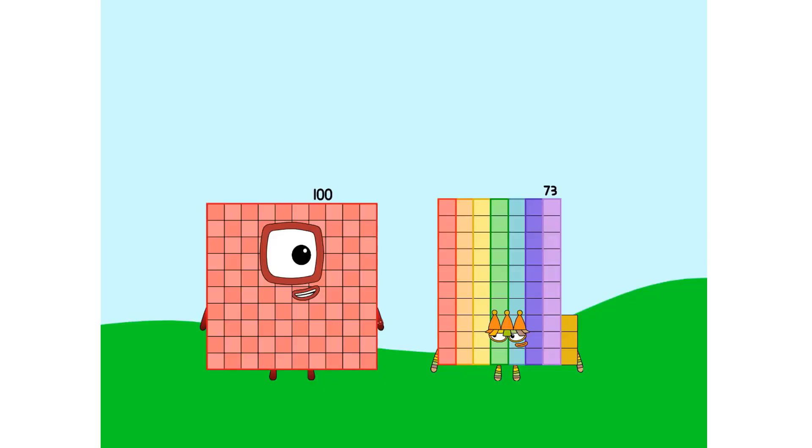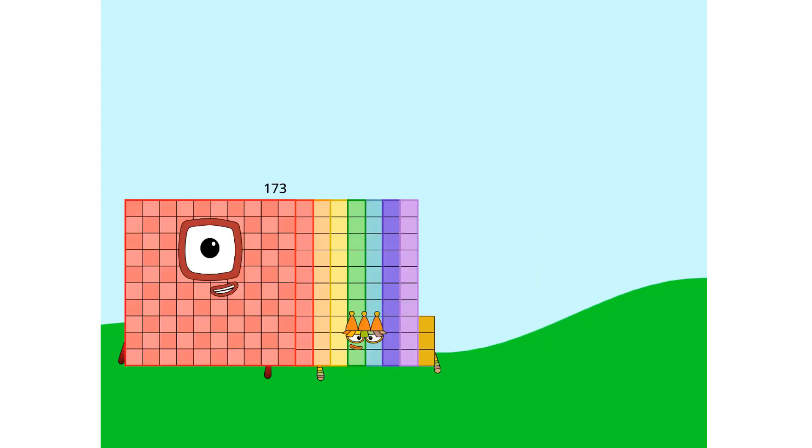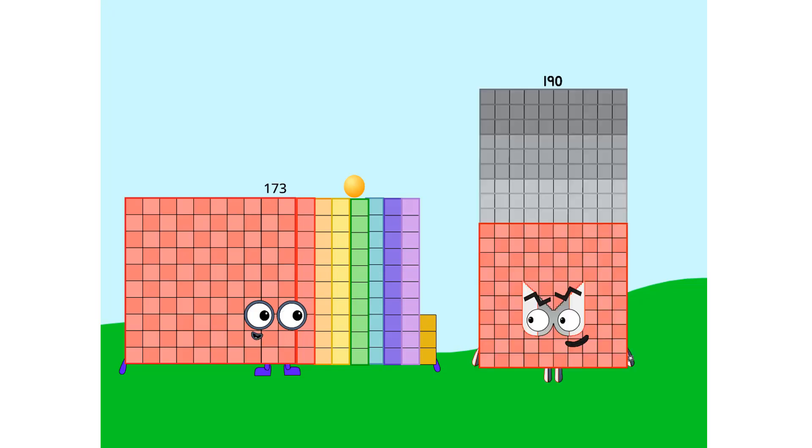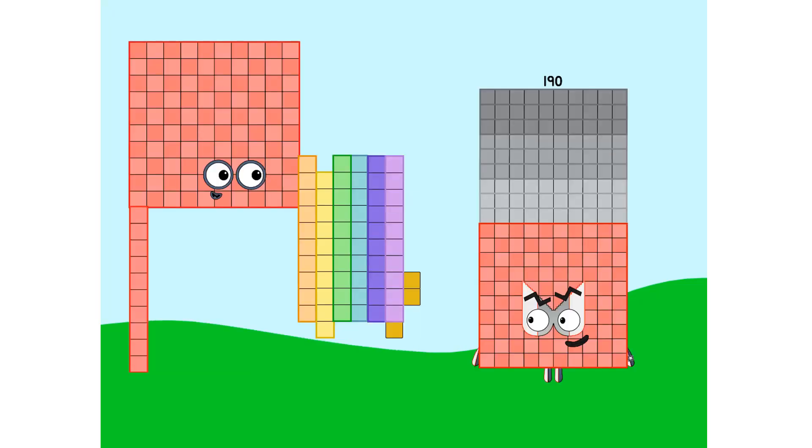Hello, 73. Hello, 100. What should we do? I am 100. 73. Use the ball. I am 173. Play with badges, make a crazy shape. Okay, here.